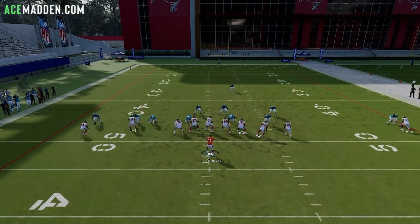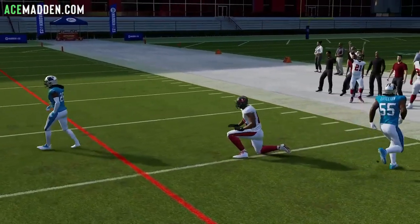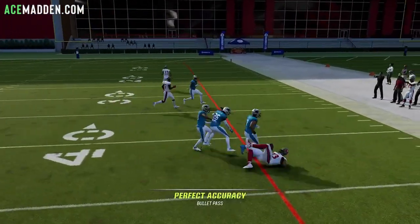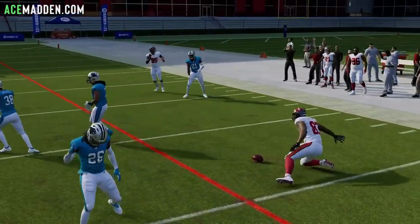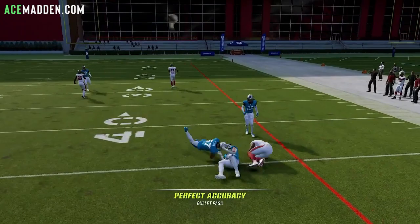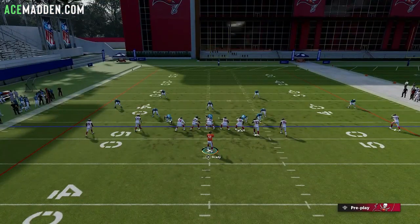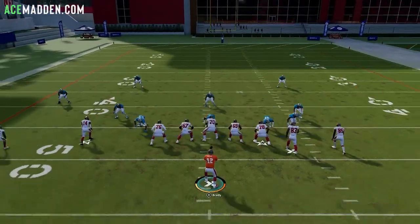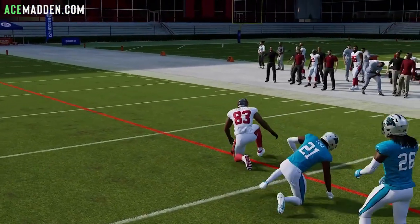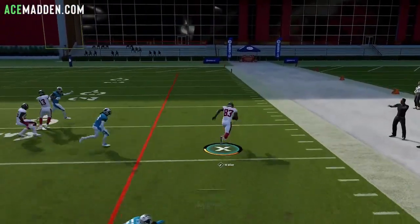Once you start spamming this too much, the user might run out there. But even if the user runs out there, you still have a step on them — and it's really hard to defend. A lot of people won't know how to stop it and you're just going to get easy completions, annoying them to death with this simple throw. And look at that catch — that's as easy as it comes.